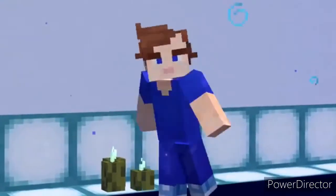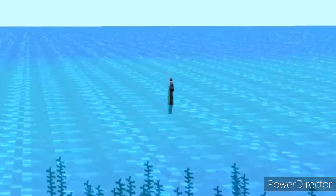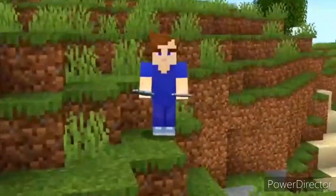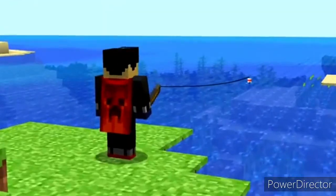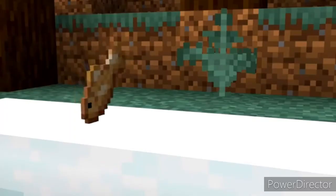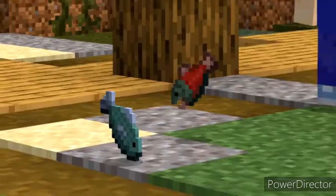Number twenty-four: before real fish mobs were added in the Update Aquatic, there were only fish items. One of them got removed — it was just called fish and looked generic. This type of fish was first added all the way back in 2010 and could be cooked. The fish was replaced with cod, which makes more sense than having fish and salmon as separate things.